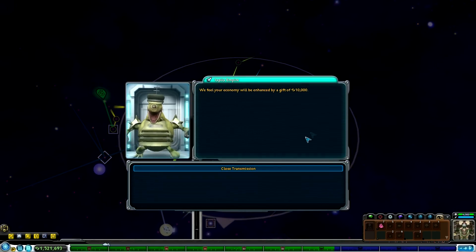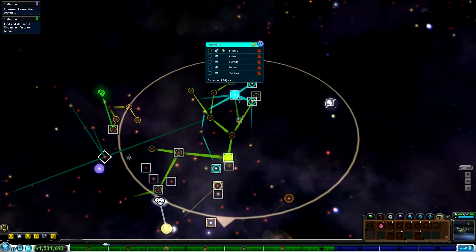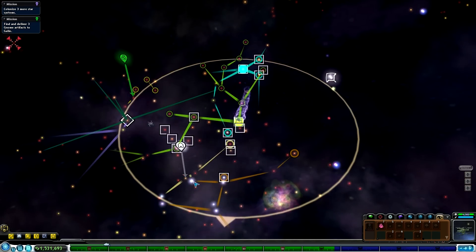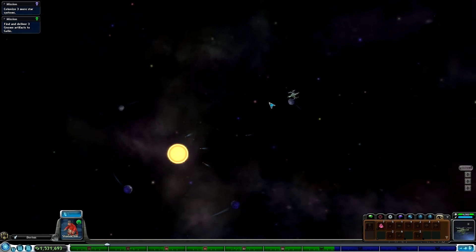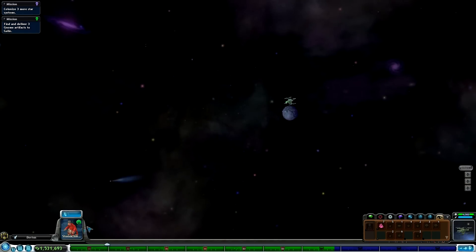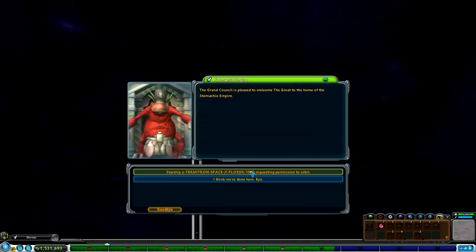They feel our economy will be enhanced by a gift of 10,000. Oh, lovely - that's very kind of them. I feel quite kindly towards that blue nation now. I was actually thinking about wiping out one of these home system empires, but to be honest, if they're being nice to me, maybe I won't destroy them.